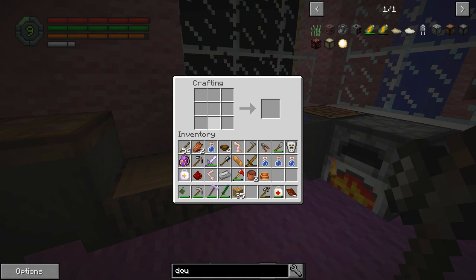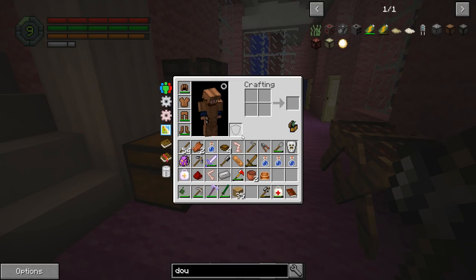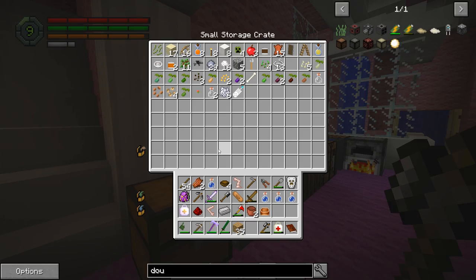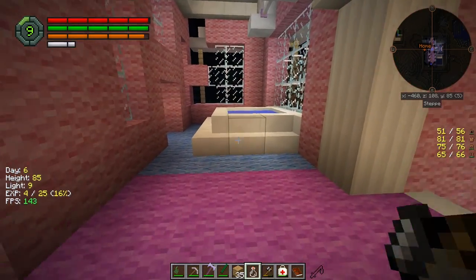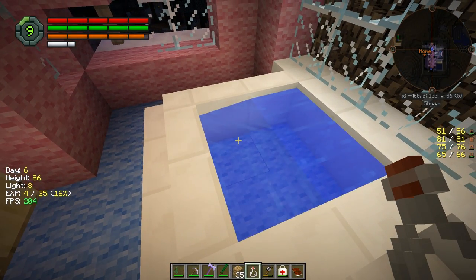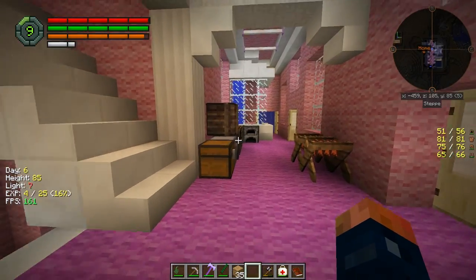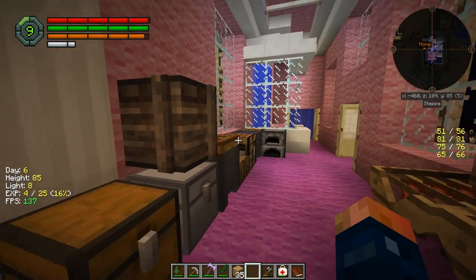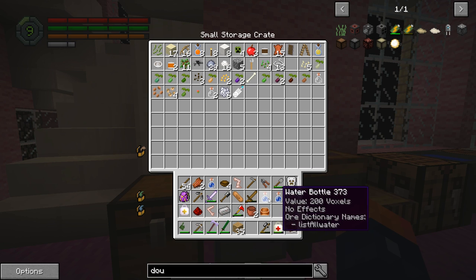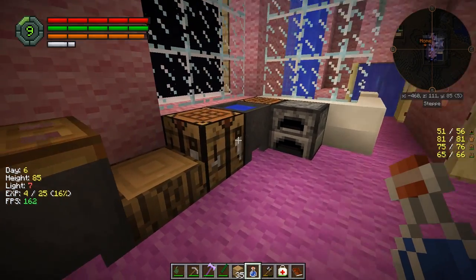We need a little bottle of water — oh, we have this over here, so we can get a bottle of water really easily. I think we have glass bottles. There's not a renewable source — okay, that's weird, I got three bottles of water from one bottle. I guess that's kind of a dupe glitch. Okay, so we have our water.